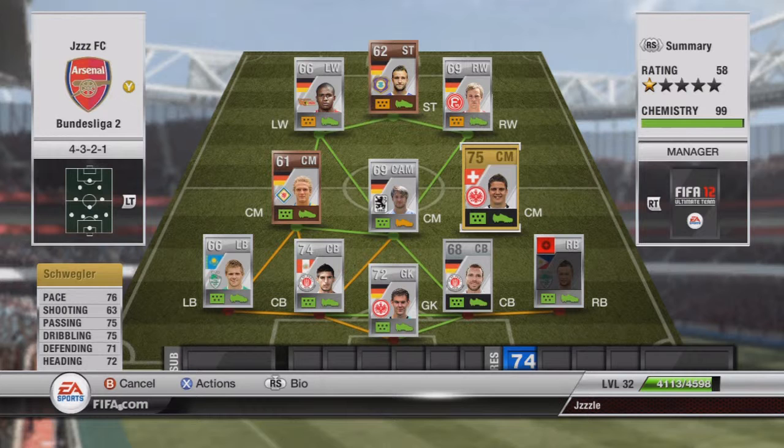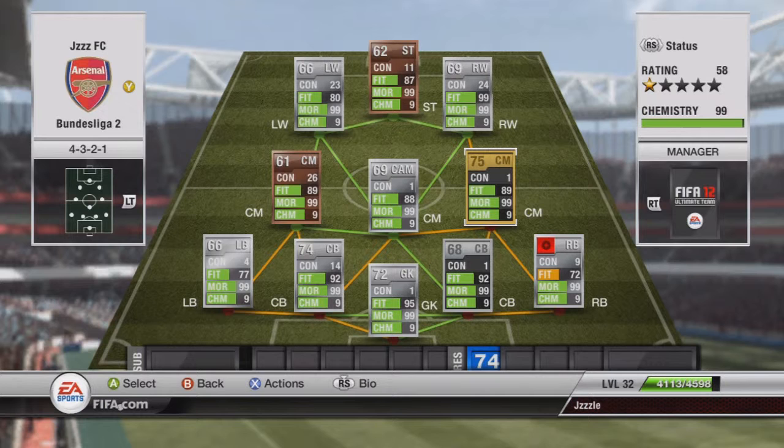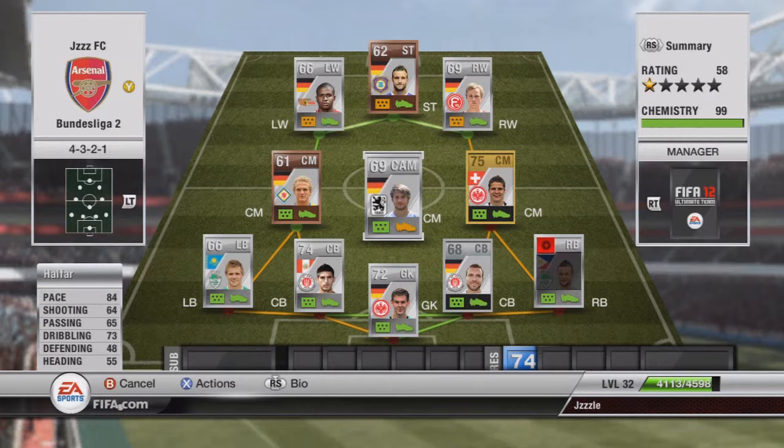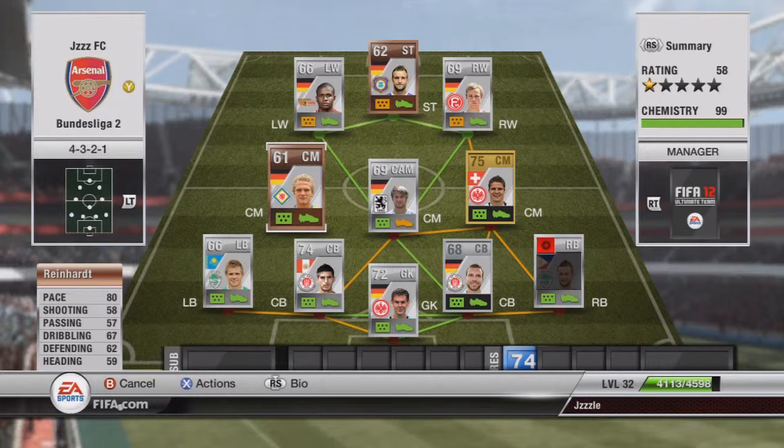At centre mid, we've got Schwegler — the only Gold in the team. Nice player, nice stats, not too much to say about him. He's scored a few fairly nice long shots, maybe from around 35 yards, which aren't amazing but are nice to have. We've also got a centre attacking mid playing in centre mid, and he does get 9 chemistry. The whole team gets 9 chemistry, by the way. He's quite nice, scored quite a few goals, gets into good positions.